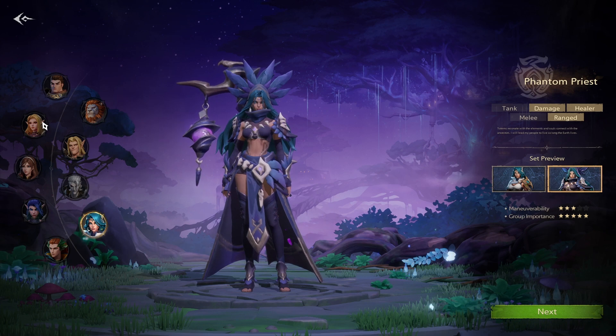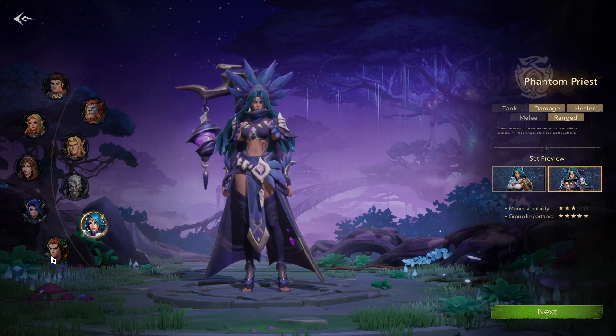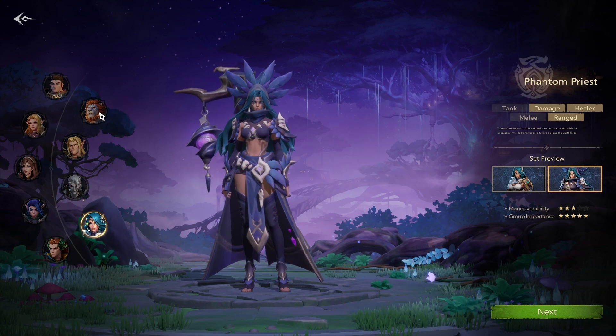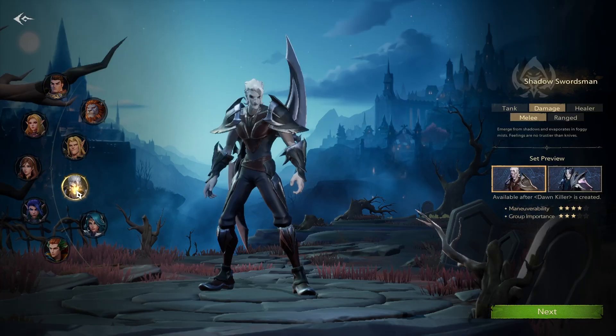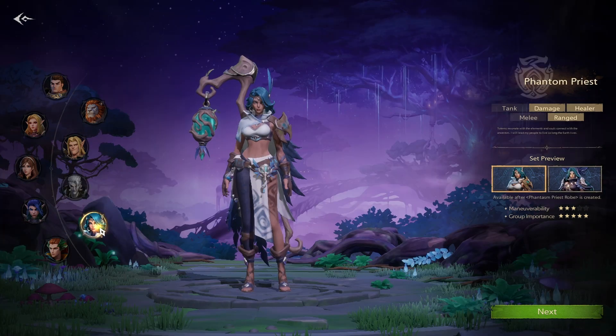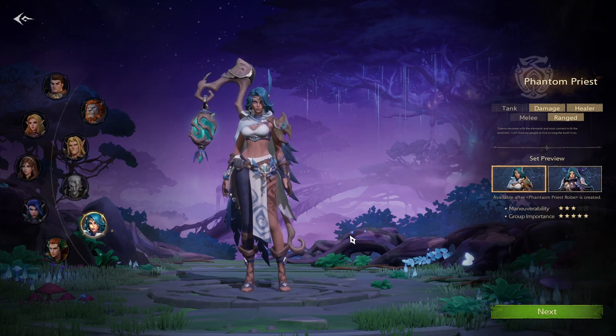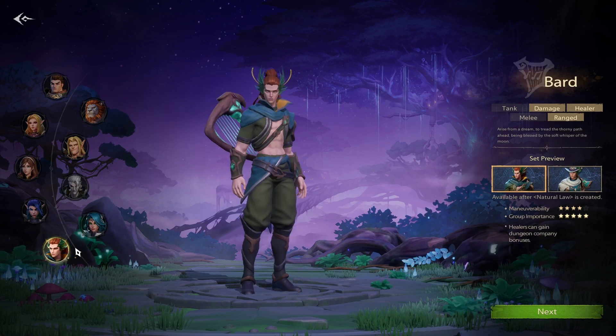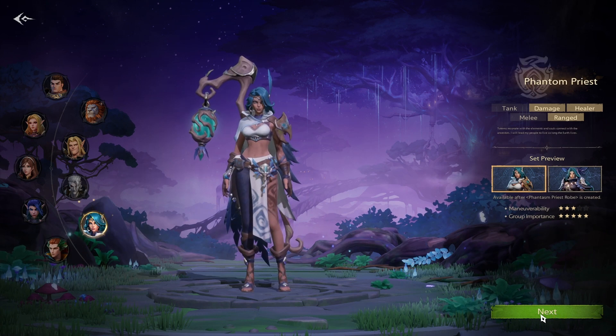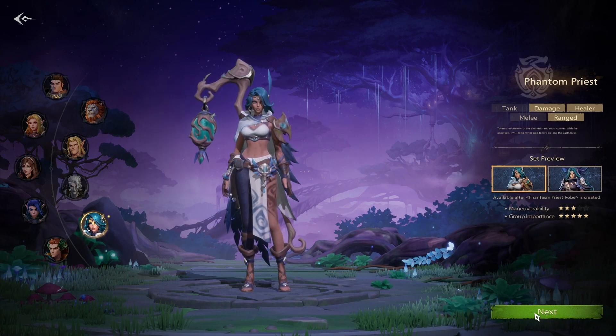So that's all the classes. Once again we had the warrior, the mage, the priest, the ranger, the bard, the barbarian fighter, the paladin, the shadow swordsman, and the new one — the phantom priest. Let's take a look at the customizations. I'll probably start off with a bard — you might start with a new class. Let's take a look at what type of customizations they might have.